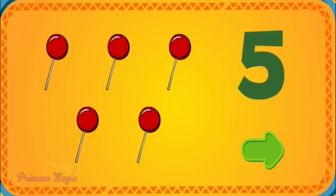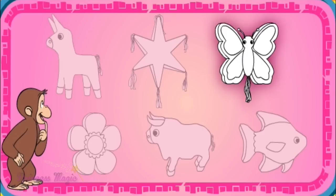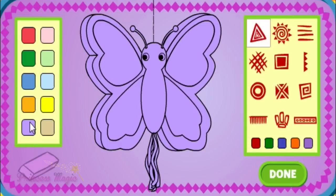Let's try another piñata. Click a piñata to decorate. La mariposa — butterfly. Violeta — purple. Azur claro — light blue.